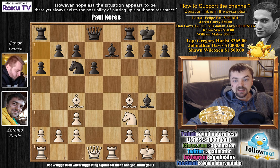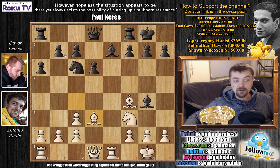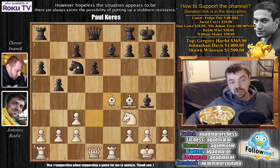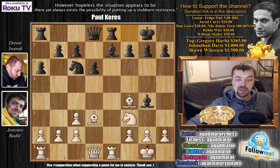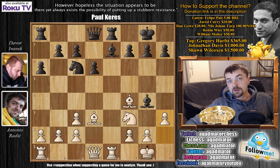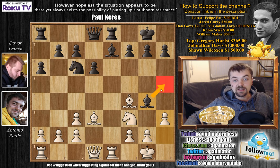He played a6, wanting to go b5. My first idea was to play a4, but after thinking I decided to go bishop to d3 instead. Now if he pushes b5 I have bishop to e4 — I can harass the knight on c6, or even go for a4 and break his a6-b5 structure. After bishop to d3 he played rook to e8, and I played h3. He retreated with bishop to e6.